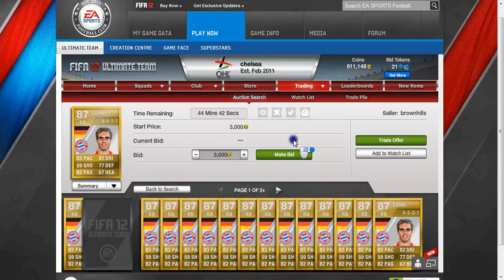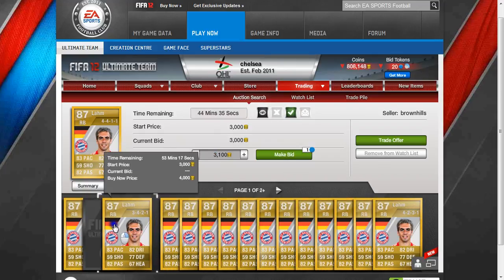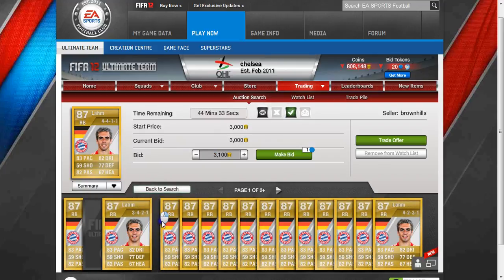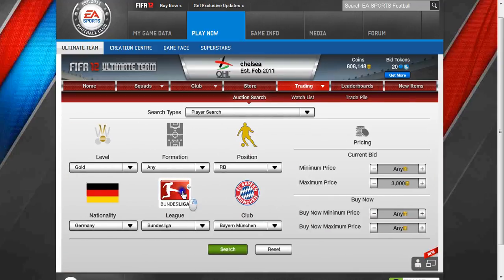There'll be like 40 or 50 minutes left. You'll bid 3,000, and more often than not, because it's not really peak time at the moment and there's not many up, you'll get one and make 4-500 coins after the 5% tax.